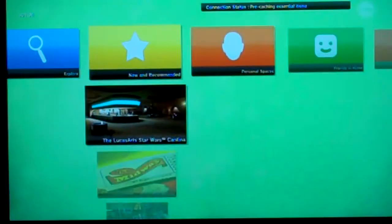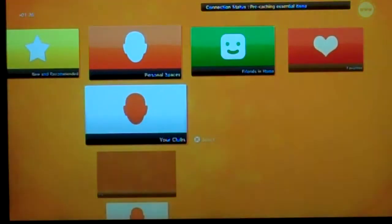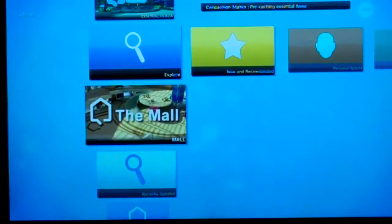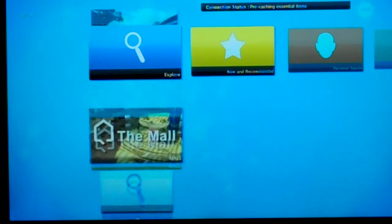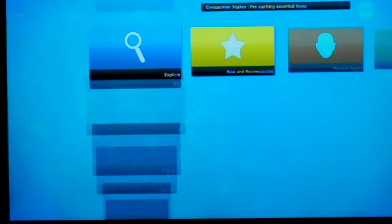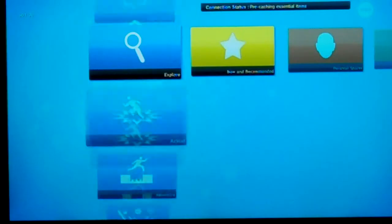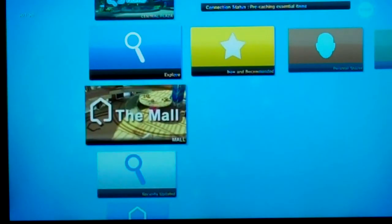So we start off, and there's Explore, New and Recommended, Personal Spaces, Friends and Home, and Favorites. It starts off almost like how the PS3 starts off at the dashboard. We'll just go to the mall where you start out.